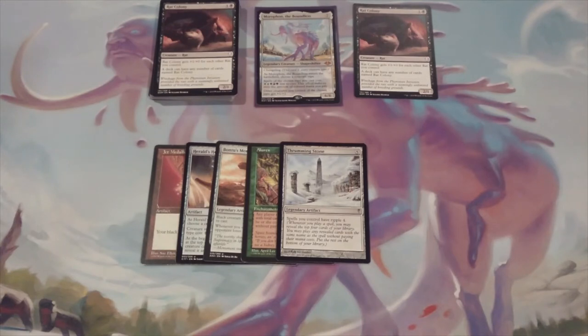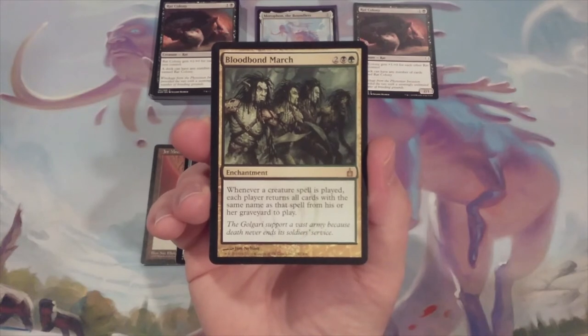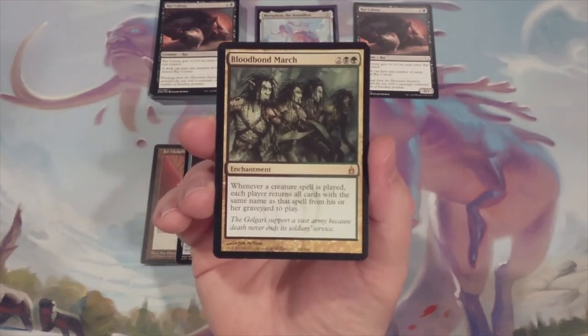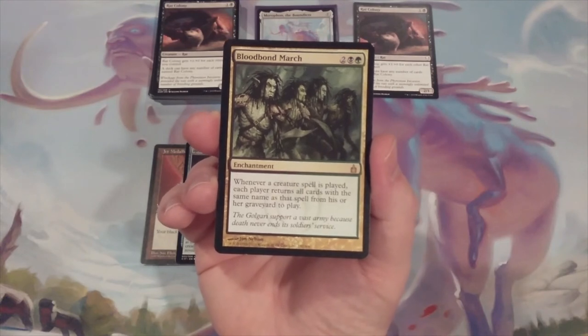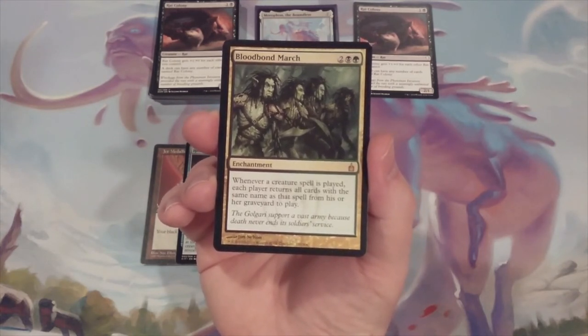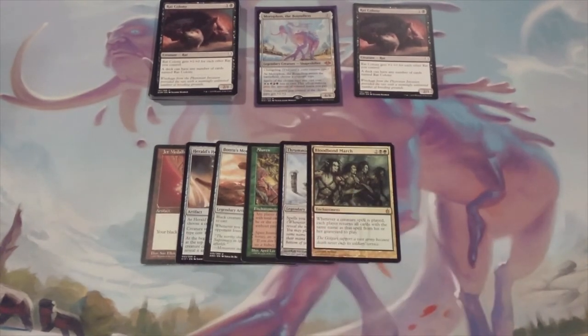Here's a card that no one sitting at the commander table is going to expect — Bloodbond March, from original Ravnica. It's an enchantment for two black and a green. Whenever a creature spell is played, each player returns all cards with the same name as that spell from their graveyard to play. This won't see much EDH play outside of a dedicated rat deck, Persistent Petitioners, or Shadowborn Apostles — since in Commander you normally can't play multiple copies of the same card. But with Rat Colony, a deck can have any number of copies. So if we have rats in the graveyard and cast a Rat Colony, those rats come right back into play. Bloodbond March is a fantastic addition to this Rat deck.